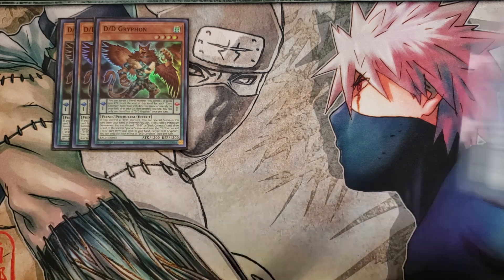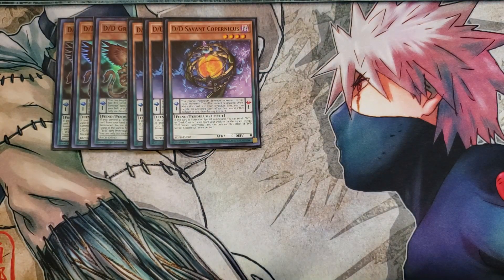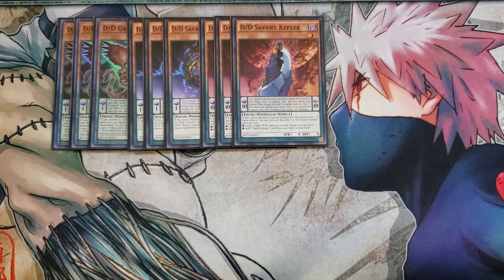We then play three copies of Copernicus. Copernicus is such a good card because if this card is normal or special summoned, you get to send a D.D. or dark contract card from your deck to the graveyard, which is very good for getting the monsters you need into the graveyard. We then play three copies of Kepler. Kepler is the searcher of the deck — when normal or special summoned, you activate one of its effects, and the one you'll always use is adding a dark contract from your deck to your hand, which basically searches the searcher.